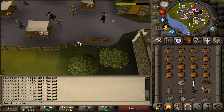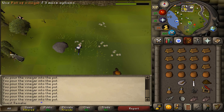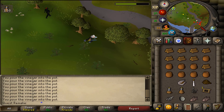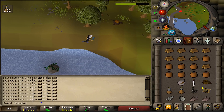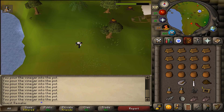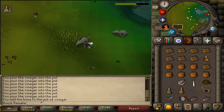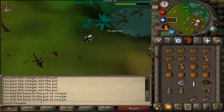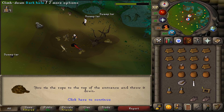Next let's run southeast to the entrance of the Lumbridge swamp caves. Be sure to have a light source with you, else you will die in that cave. If it is your first time going to that cave, you will need to have a rope. On our way to the entrance, let's put our 3 bones into the pots of vinegar. Here at the entrance, let's climb down the dark hole — but if it's your first time, you'll need to use a rope on it first, then climb down.